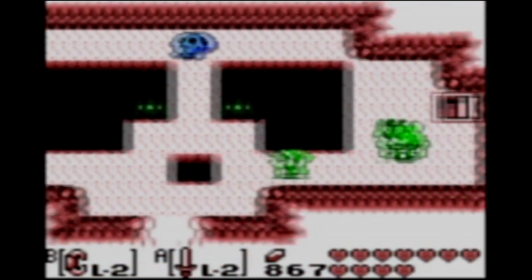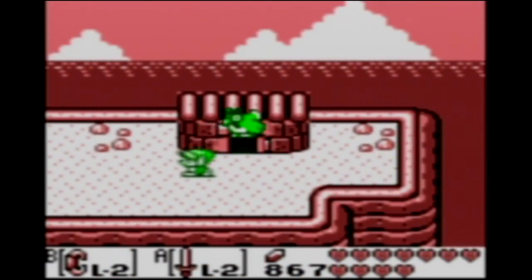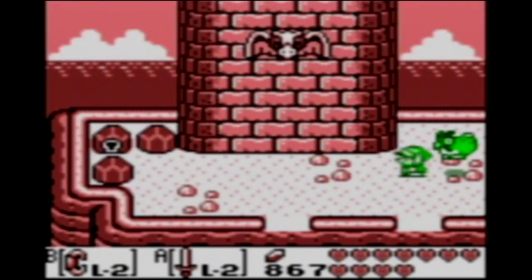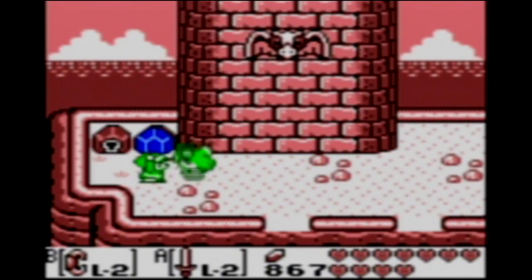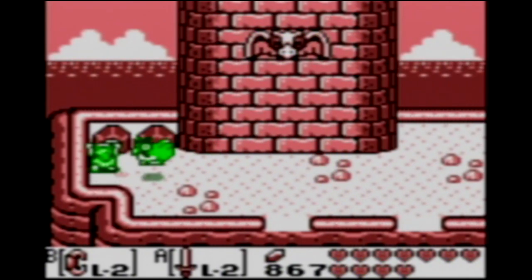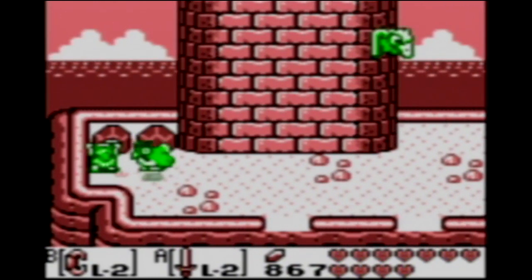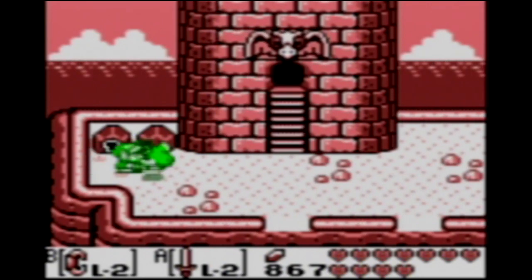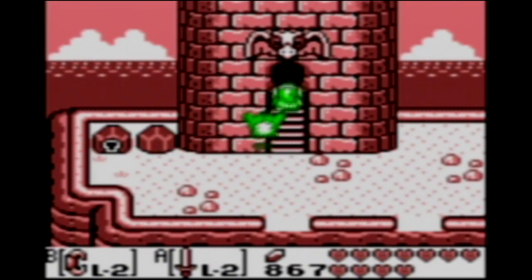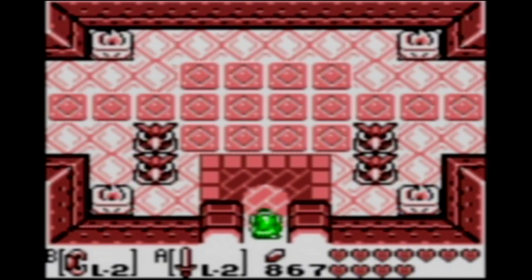We need to continue through these caves. Here we are at the top. Basically what we have to do is come over here to the east, put in our key, and the whole tower is going to spin around like that. We couldn't have just walked behind the tower to get to that. But welcome, viewers, to one of the most convoluted and annoying dungeons in the game.